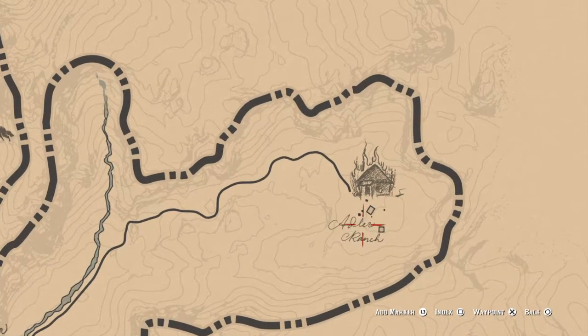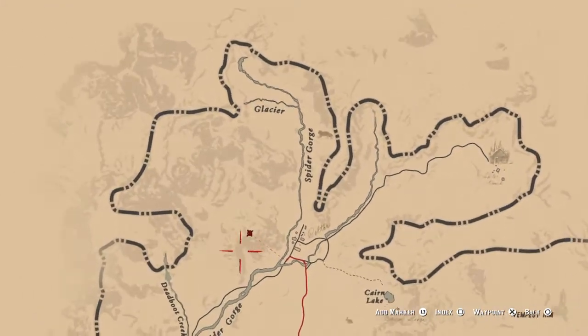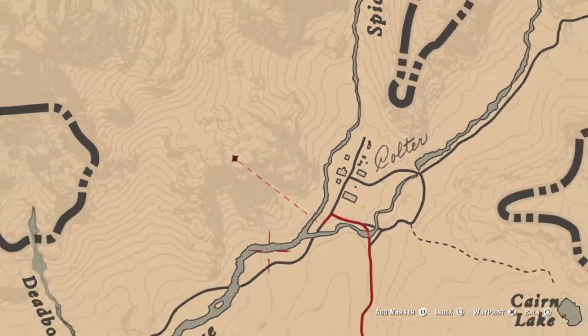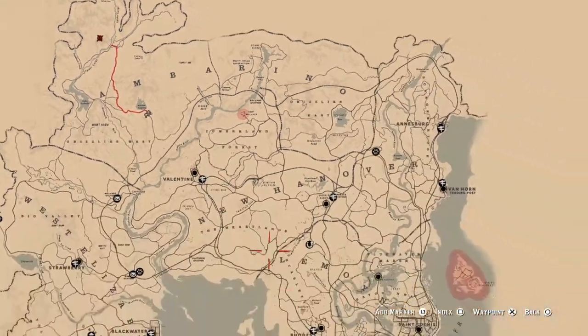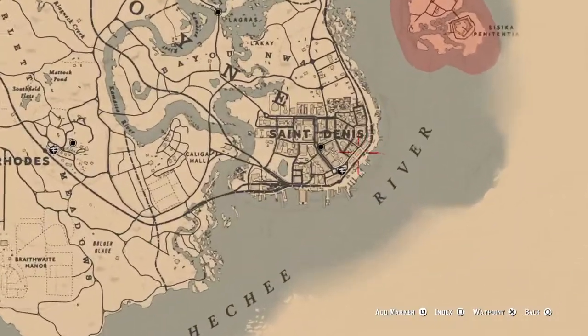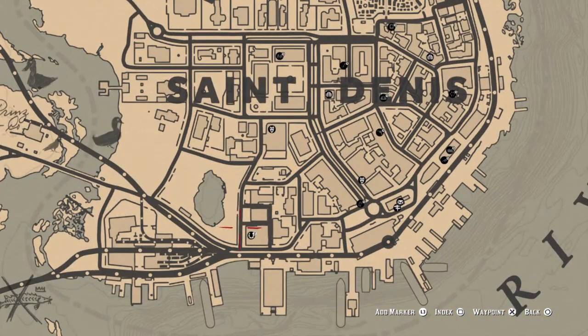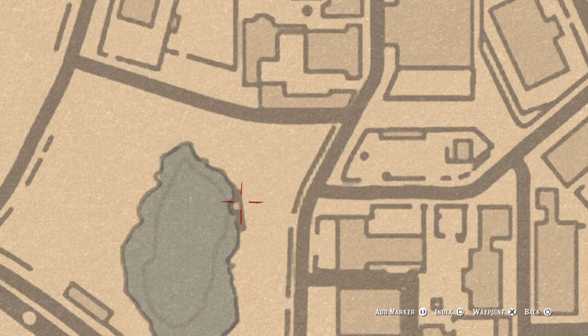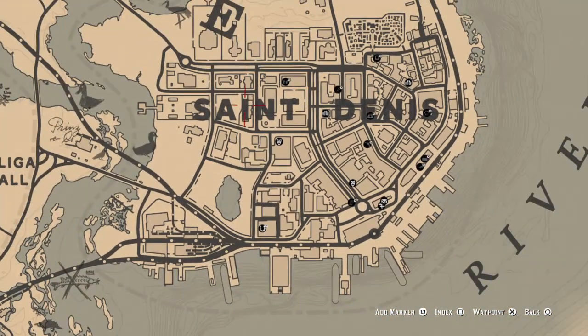There's Miss Sadie Adler's Ranch right there, but in order to get this robot to spawn in this location, you're going to need to go to San Denis to the park area with the little pond. It's right by the stables, and there's a little dock right there where you can see a guy. I can't remember his name, but the mission is called A Bright Bouncing Boy.